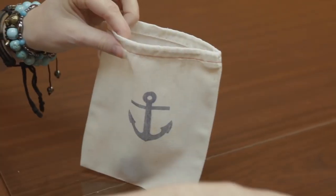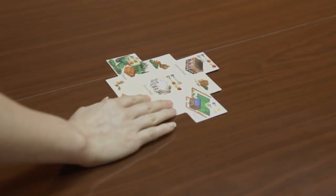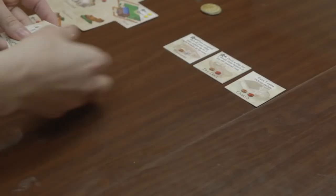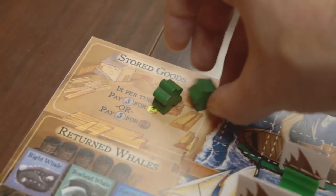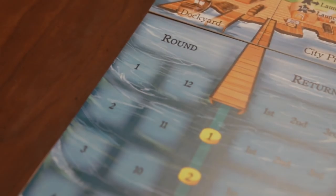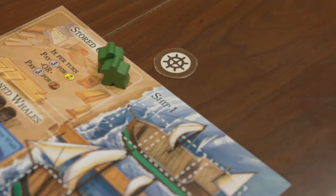At the beginning of the game, whale and empty sea tokens are added to the whaling bag. The town board, whaling board, goods, and money are placed in the middle of the play area. All of the building tiles are arranged in an area near to the town board. Players choose colors and place their corresponding workers and ships on their player boards. Each player begins with a small amount of money and resources. The anchor token is placed on round one of the whaling board, and the ship's wheel token is set in front of the first player.